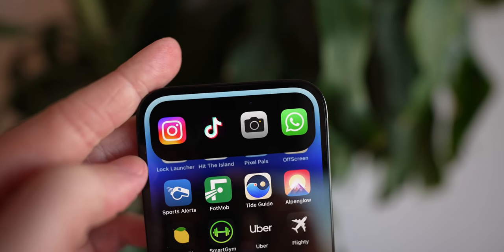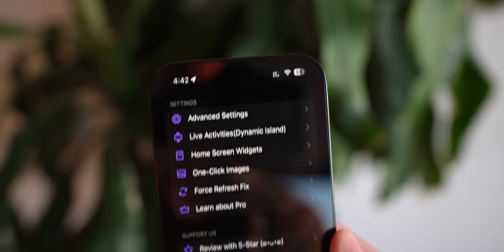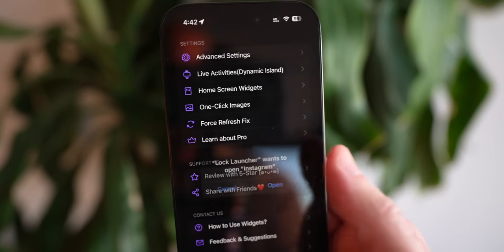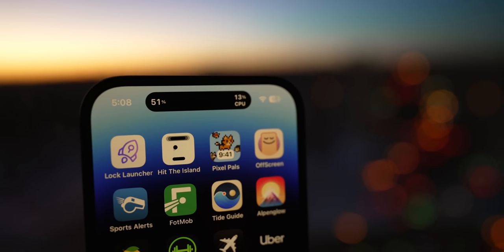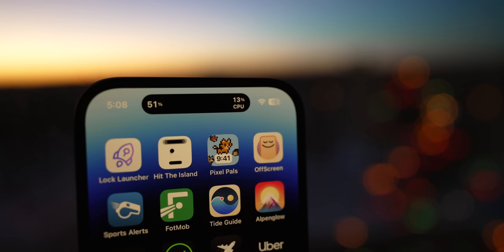When you tap and hold on the island, you get access to even more. I selected four of my favorite apps, but you could even select Wi-Fi settings or other toggles up here too. It is so much fun. Again, completely free and the link is below.